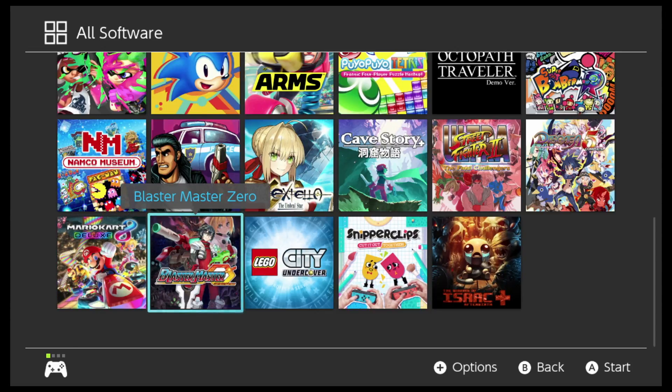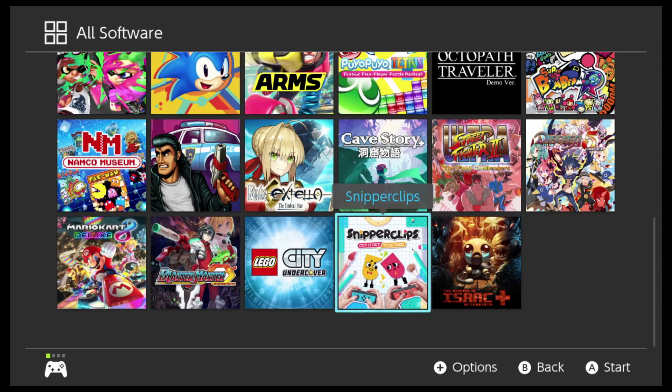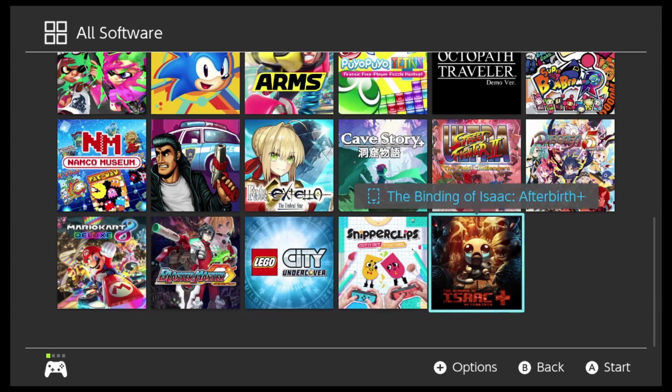Blaster Master Zero. Lego City Undercover — believe it or not, this is a game where if you took Grand Theft Auto, made it family-friendly, and put it in the Lego universe, this is what you get. Surprisingly it plays out really well and it's worth a look. Snipperclips — best played with two players using the Joy-Cons. And then finally, the Binding of Isaac: Afterbirth.